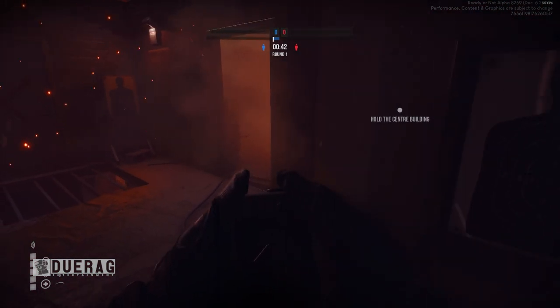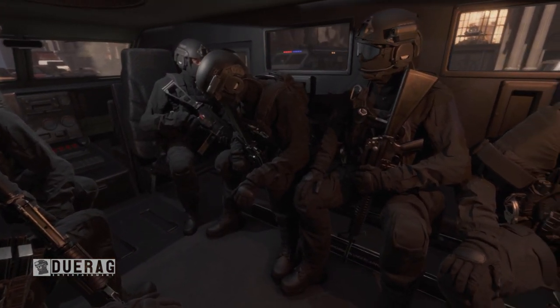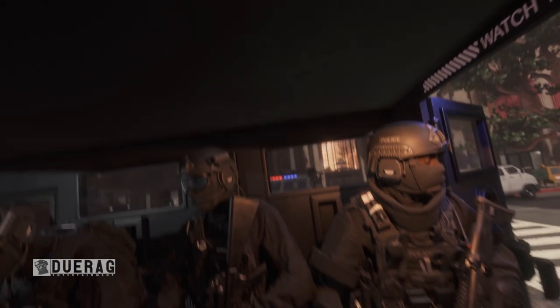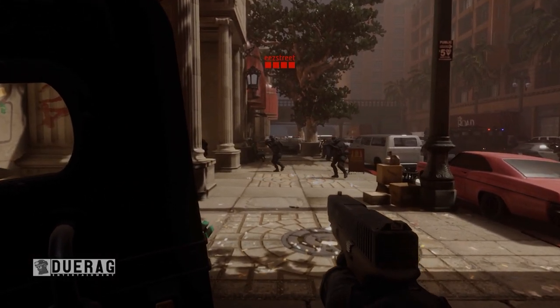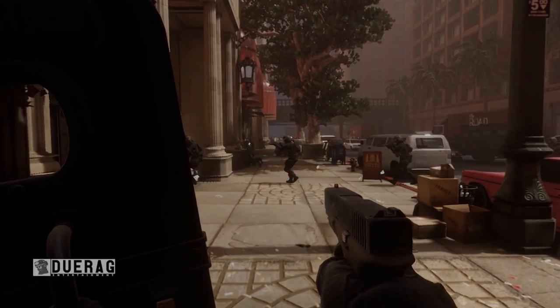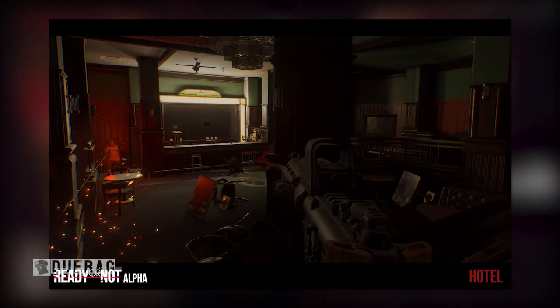For those of you that don't know, hotel has a thing where you're actually getting out of a vehicle — they actually showed that off in the trailer. I'll put the trailer in there, but I'm really curious to know what the new version of hotel looks like, because the original one was pretty big and had a lot of places to go into. They have a picture here showing off the little bar area featured in the hotel.